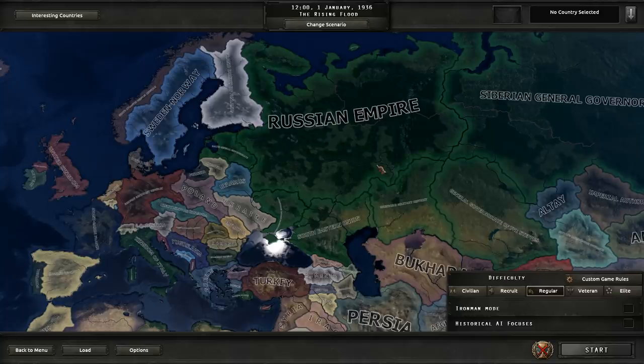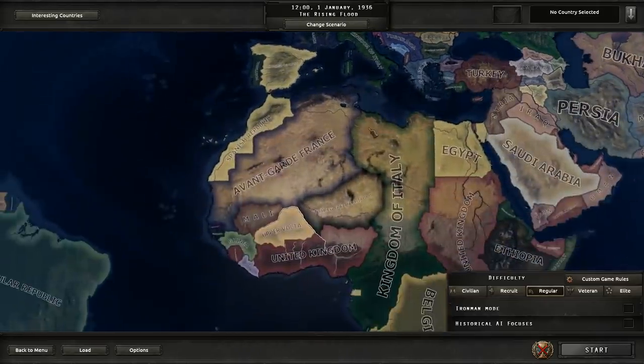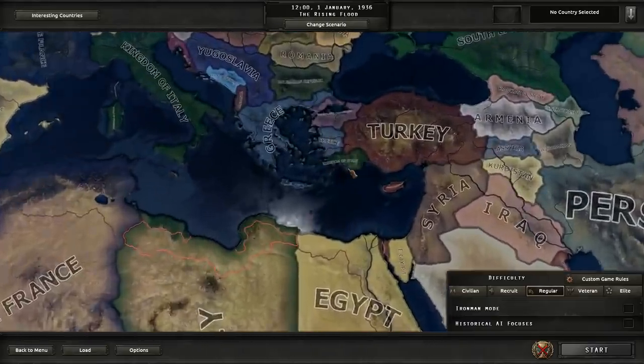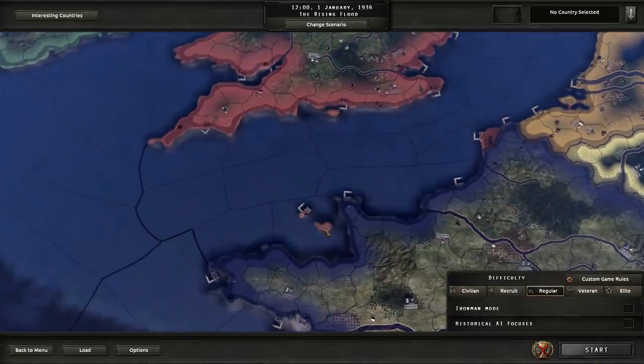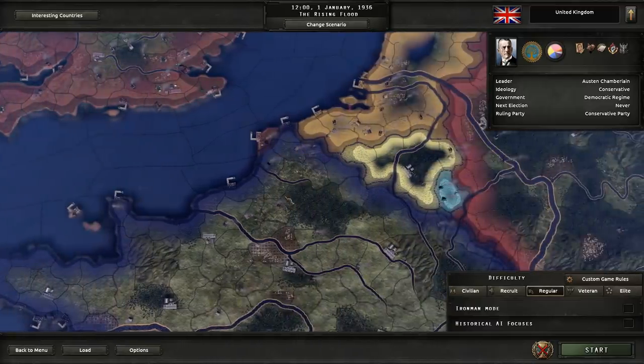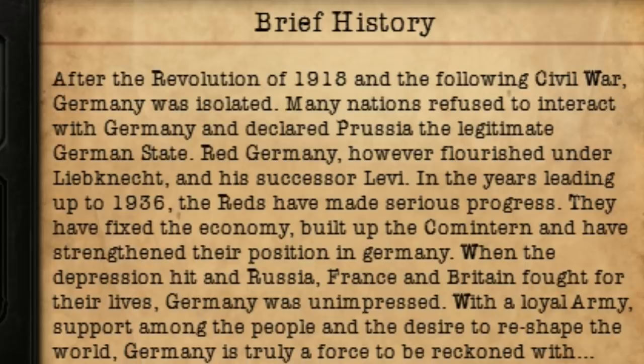Wait, the Russian Empire still exists? Yes, but it's in a bit of a state. The Kingdom of Italy does actually have a fair amount of territory now. Oh, look at this everyone — the Channel Islands now exist. This mod is already a 10 out of 10. And look, the United Kingdom controls a bit of France too. Shall we give it a go as the German Socialist Republic? I think we shall.